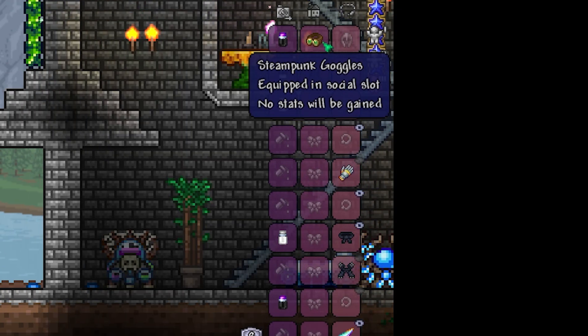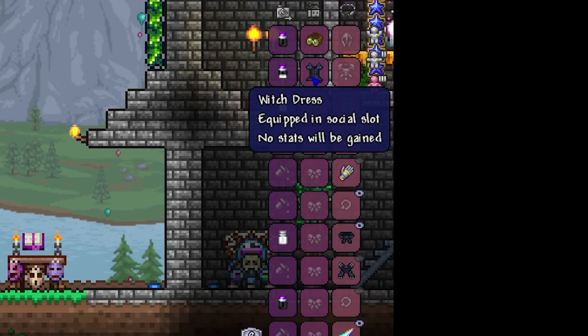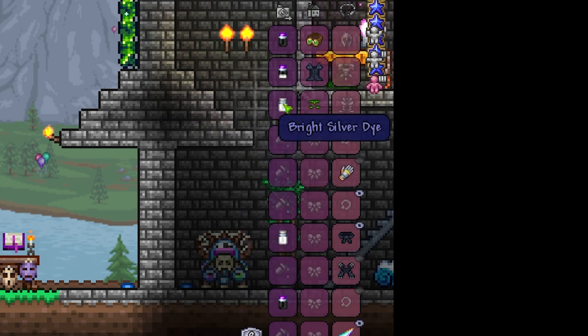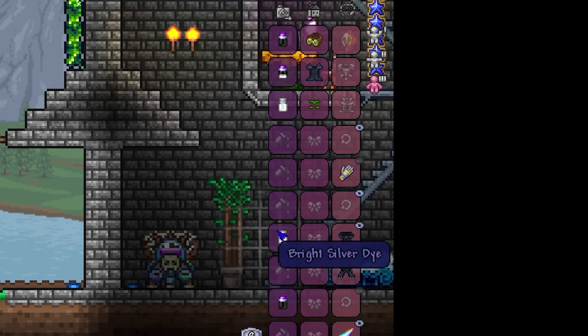Let's go to the items. You will need the Steampunker Goggles plus Shadow Dye, the Witch Dress plus Black and White Dye, the Druid Loincloth plus Bright Silver Dye, and the Black Belt plus Bright Silver Dye.